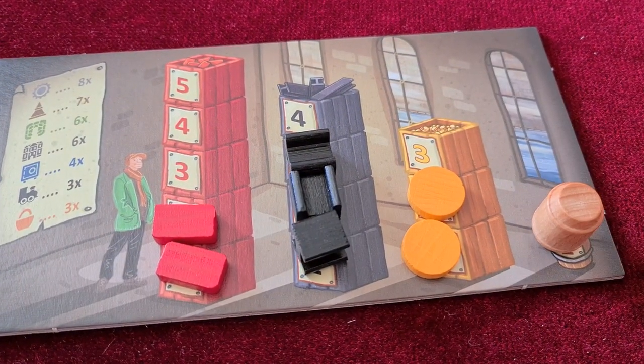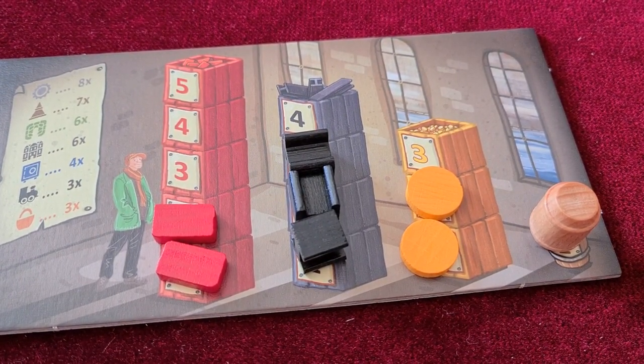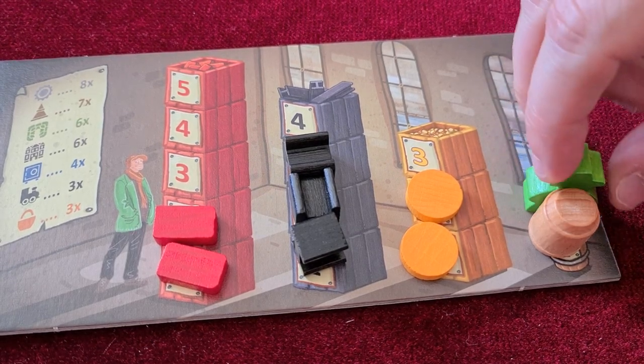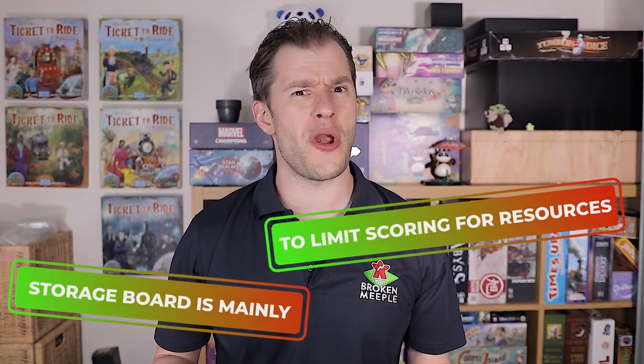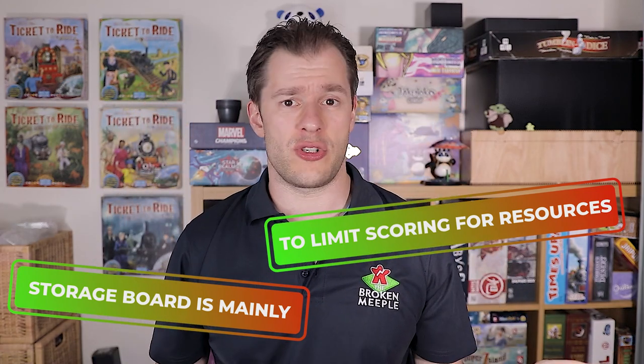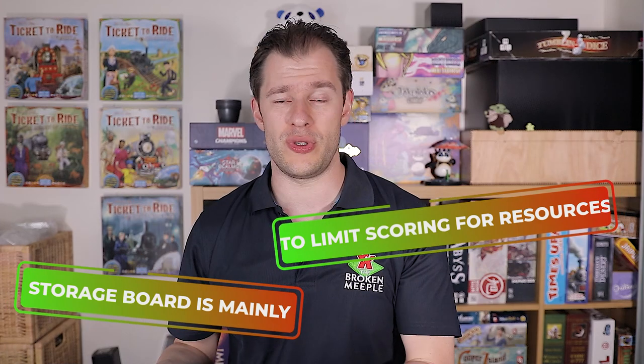You could argue there is a storage mechanic where you have a player board with limited storage of different things, but other than the whiskey barrel which is a wild resource that can get taken, and gold which only lets you store three, I've never had a problem storing resources. Five stone - which is red for some reason, I don't know why the stone is red rather than just calling it brick - plus steel and gold. I rarely if ever had storage issues. It's kind of a limitation I don't think the game needed.